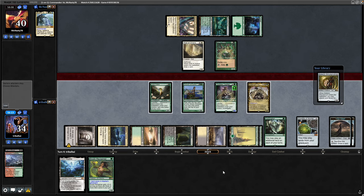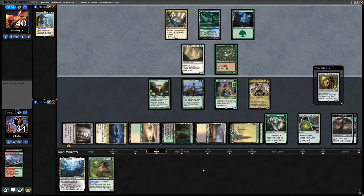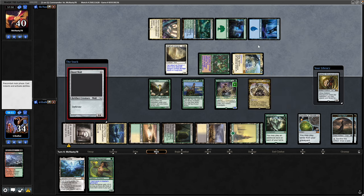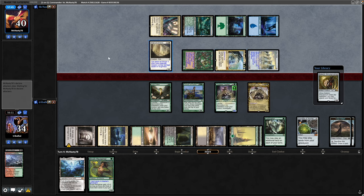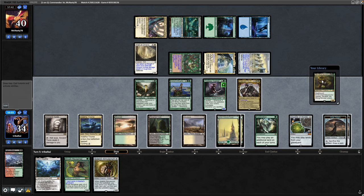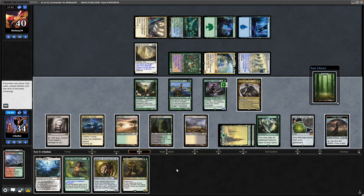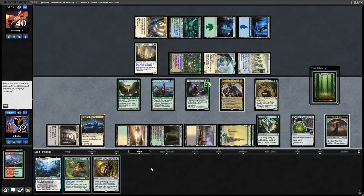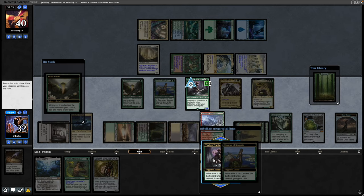There's a Solem as well, and no point swinging in — we've just got two-power creatures that won't tangle well against the walls. Arcades the Strategist comes into play tapped, then they play a land into Steel Wall, again coming into play tapped, so they've only got one blocker but six cards in hand. There's a Gitrog Monster which is card draw for us, so we crack a Clue Token. There's a Forest on top, so we'll get down the Gitrog Monster and go for the Wooded Foothills to draw cards with it and shuffle away the land on top.